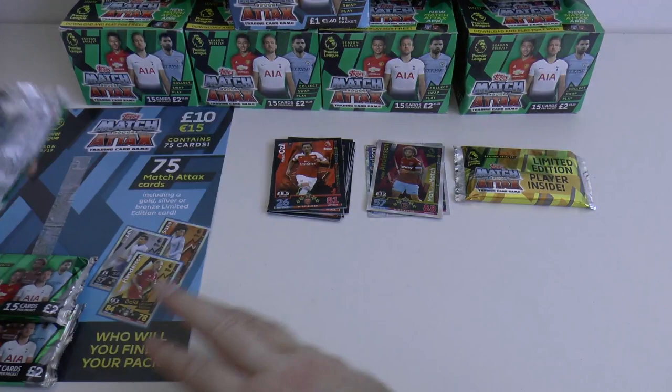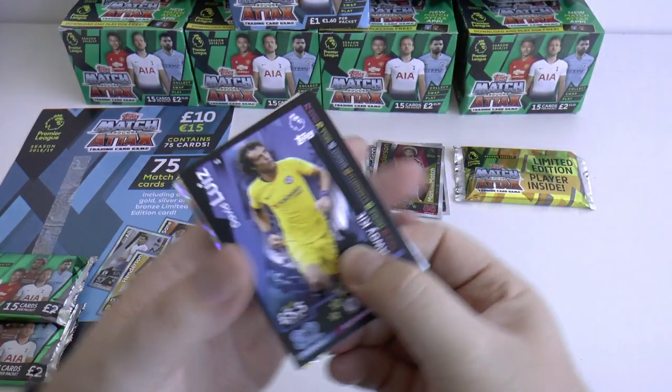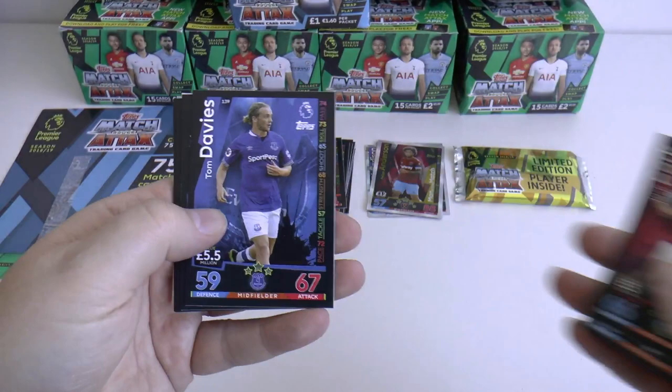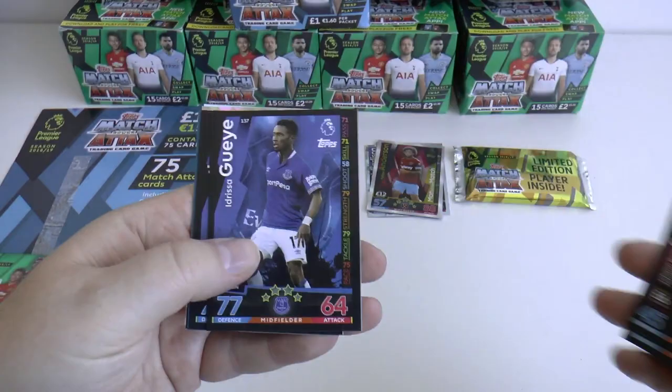On to our second pack, and this time we start off with the base cards. David Luiz in the away kit, Sergio Agüero, Jiménez, Manga, Boss Hogg, Jack Cork, Tom Davies, the superb James Maddison, Gudmundsson, Gray, and Iborra.